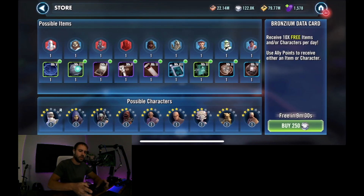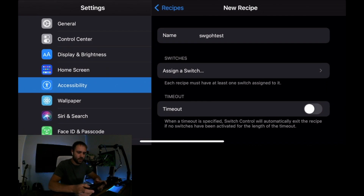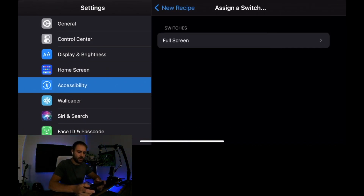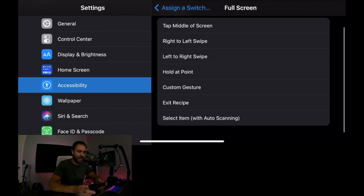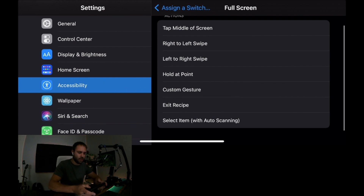There is one thing you need to pay attention to: you need to know where the 'Buy 250' button is on your screen, because you're going to be tapping that same spot wherever you set up the Switch Control. Go back and assign a switch — you have some actions here, a lot of different things you can do.